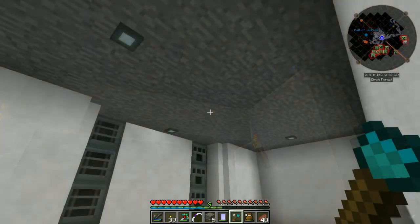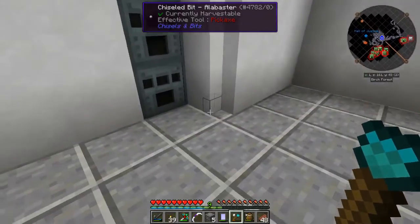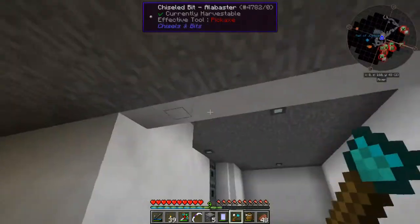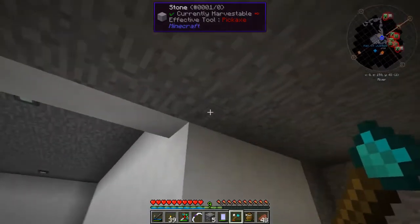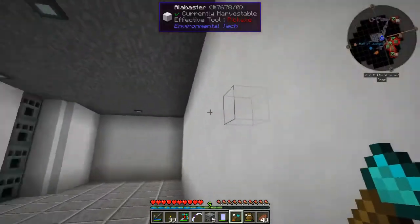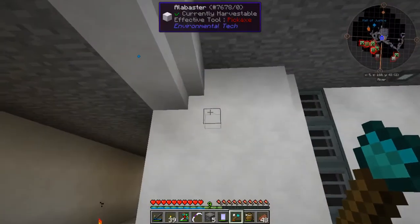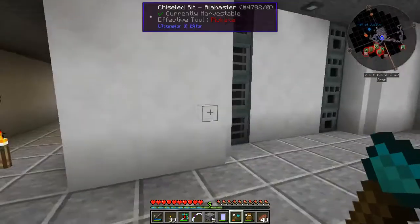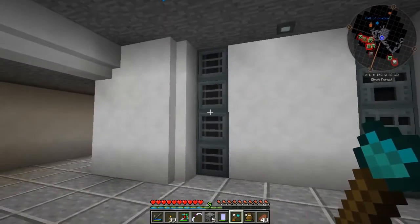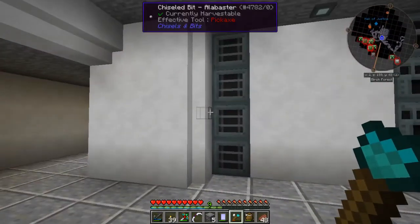Not bad, if I do say so myself. That looks pretty good. I also did some chisels and bits — I took out a little corner here to give it a little texture, did the same thing over here, and up here. I might do that down this hallway too. I might raise it up one level and do the same thing with these blocks so it looks kind of like a rounded beam. I think that gives it a little bit more character. I'm gonna call this room basically done. I do still need to figure out what's going on with those two ores — the lead and the tin — but other than that I think we're in good shape.